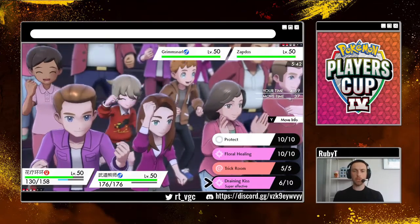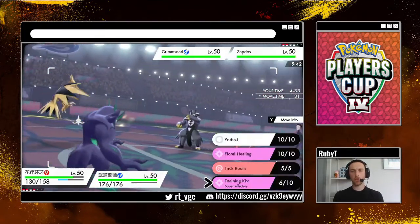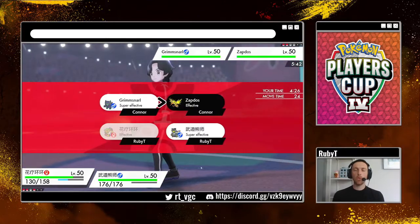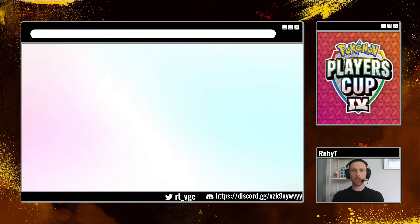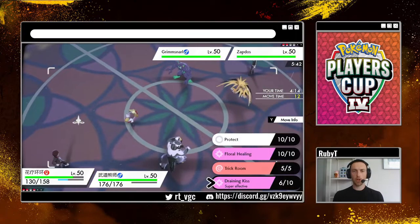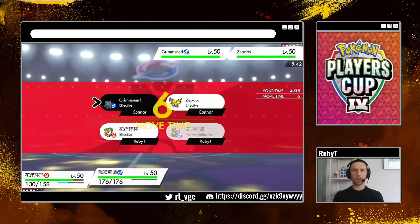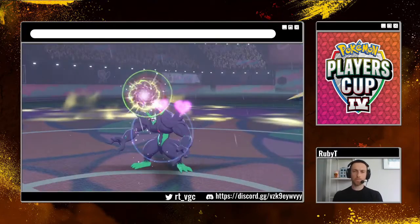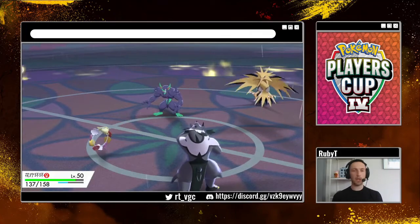I think Thundurus beats Zapdos in the end, especially at full health. So I think it might be worth doubling the Grimmsnarl here. What's the worst thing that happens? Let me check my speed stat — if Grimmsnarl tricks us, then our speed stat is 149, so we are vulnerable to the Zapdos. I think we still need to target Grimmsnarl with Surging Strikes. Draining Kiss comes off, does a nice little chunk. I really don't want to get tricked here — if we get tricked, we could be in a bit of trouble.